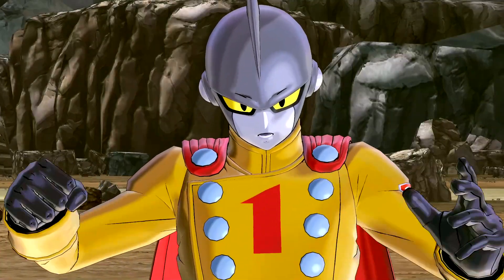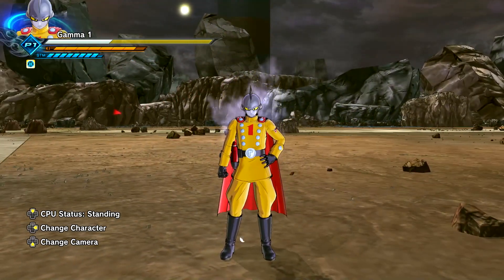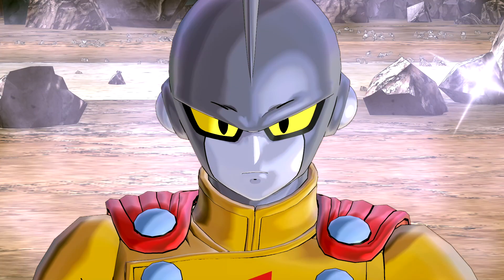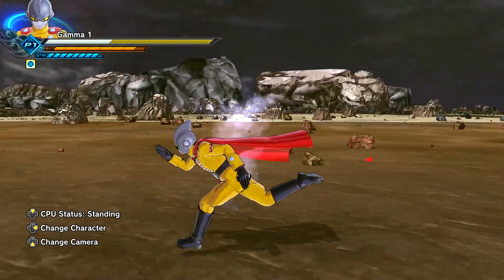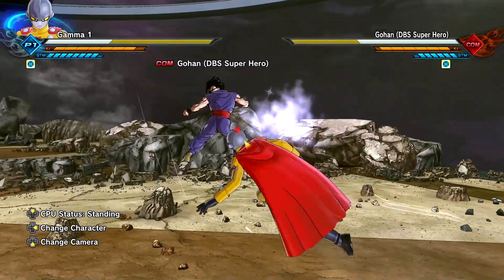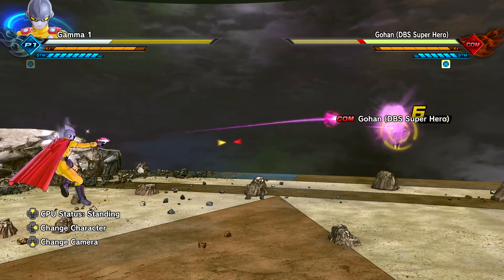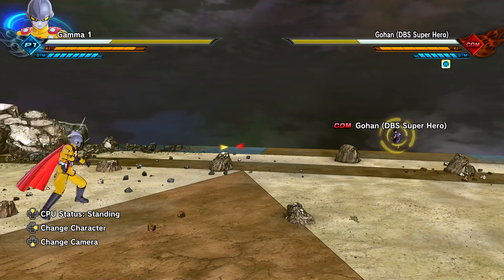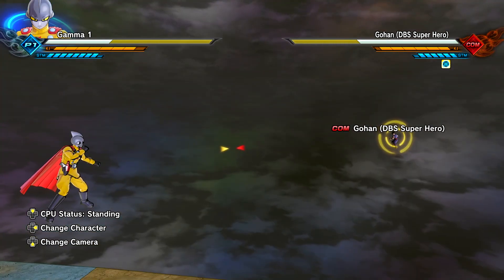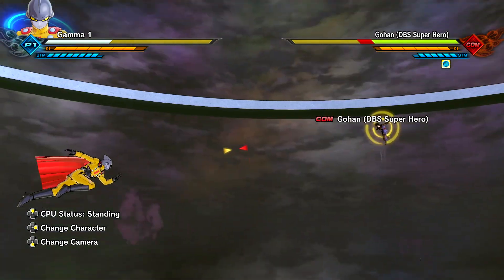Moving to Gamma 1 — the models for Gamma 1 and 2 are top notch. We have his idle stance with an aura emitting from his body, likely due to his super soul. The cape physics and the model work are absolutely insane. His run animation is also unique. Starting with the Ki blast — he actually does use his ray gun. Charging it full power gives something similar to Frieza's death beam, and his Ki blast has a very distinct sound effect.